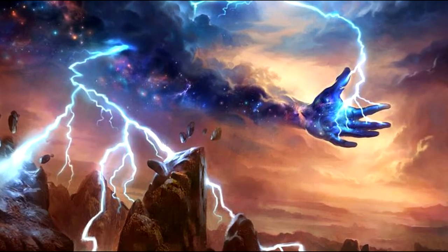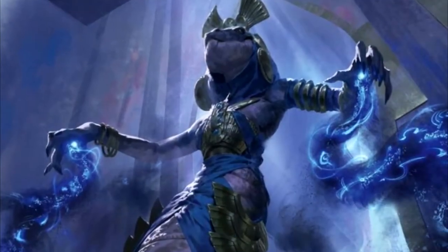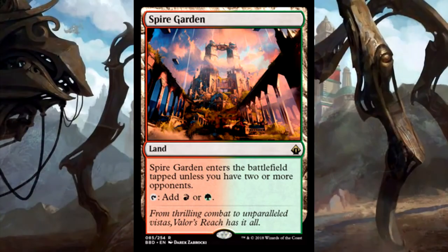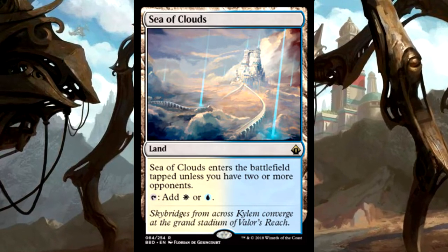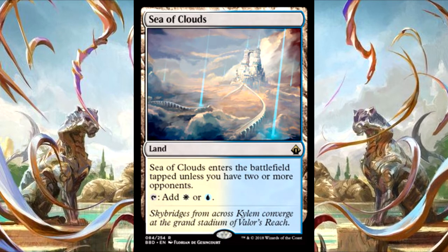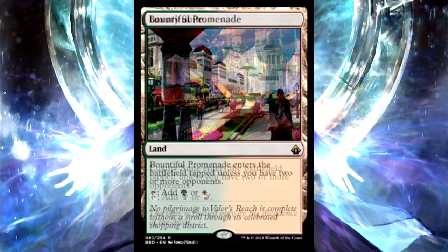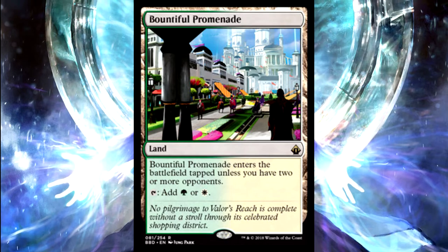For number five we have a set of five cards that I really hope get more reprints — the multiplayer Battlebond lands. These come in untapped as long as you have multiple opponents. These cards were clearly made for Commander and are by far the best lands printed for the format. They're basically original dual lands for Commander, and their sole downside is either playing them after you've gotten down to one opponent — which at that point doesn't really matter — or playing fetch lands. In Commander, fetch lands aren't as huge as they are in other formats. The fact that we have budget dual lands available to us is amazing. They've been going up in price, but I'm so happy I have at least one set of them.